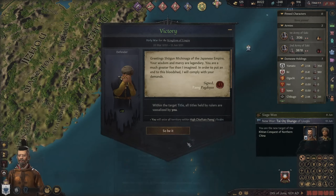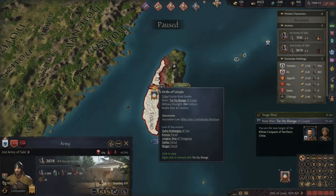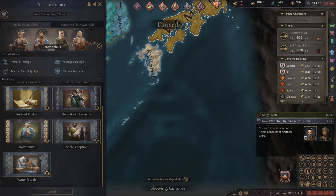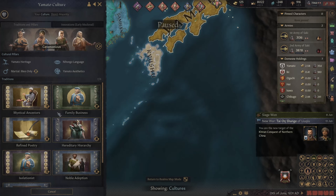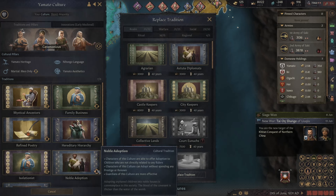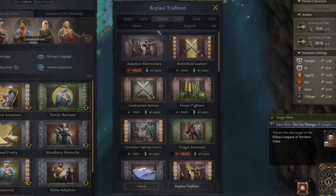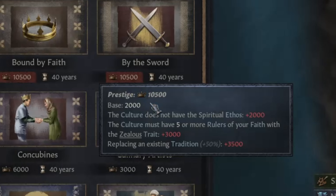This half of Taiwan's ours. And now we're at war with them too. I'm thinking of adding a new trait to our culture. If I had to choose out of everything — actually, I need to get rid of one of these. Which one do I really want? I don't really care about noble adoption. Who's using that? Not me. Never mind, that is really expensive.